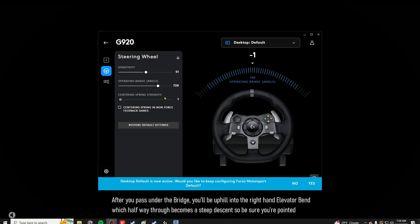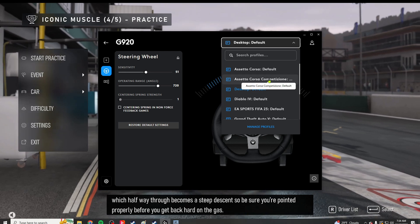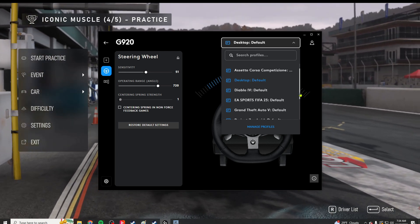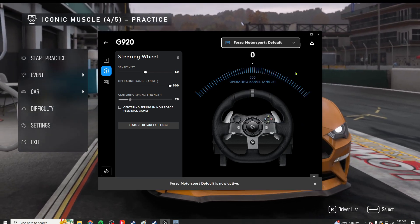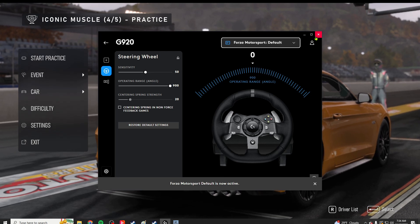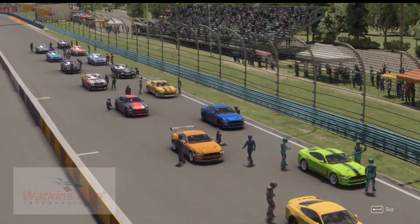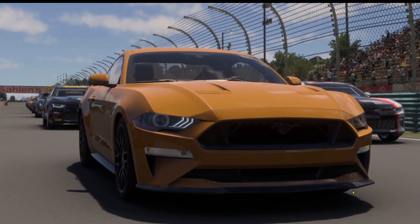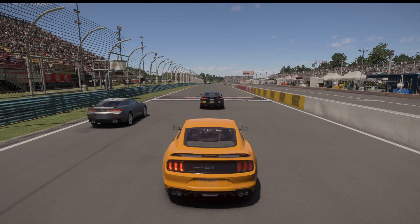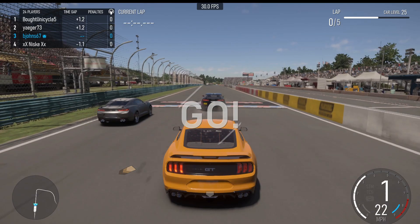This is the third race at Watkins Glen, and I finally discovered there's an update to the G920 steering wheel. I'd been racing with the wrong game setup because it didn't exist when I started — I was playing pre-launch and had to choose a different profile. Now they have Forza Motorsport as an actual default setup in the steering wheel software. Super excited, but I couldn't leave it alone — I also tweaked all kinds of settings in the game itself. Probably shouldn't have, but the results aren't bad.